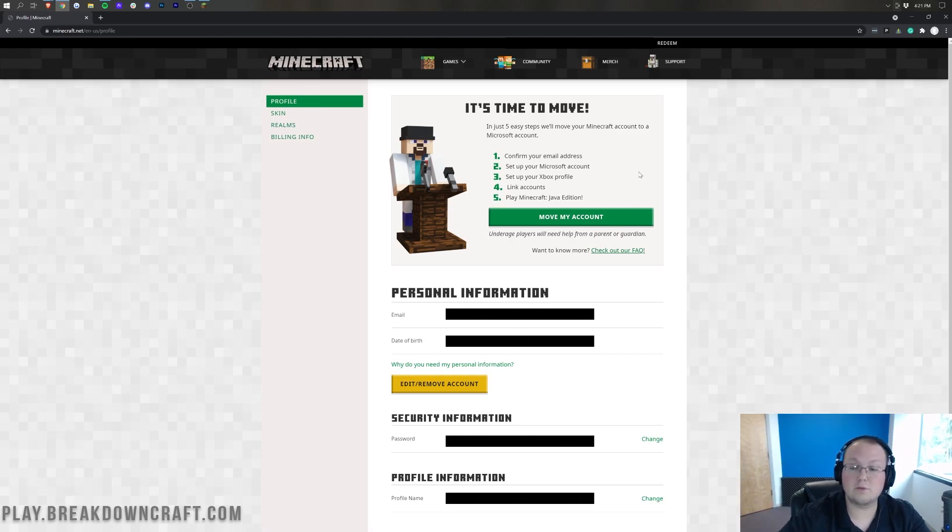If that's the case, go get your parent — they'll be able to walk you through it from this step, and they can use this video to do that. At this point, we're going to go ahead and click 'Move My Account.'